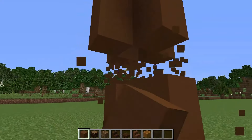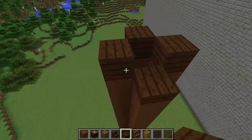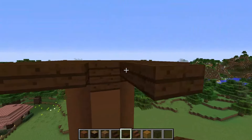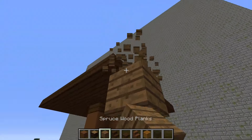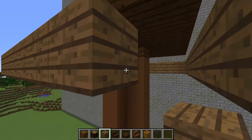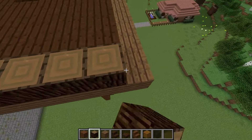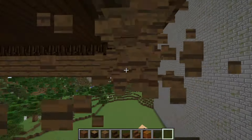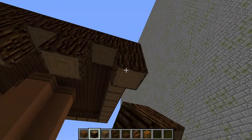I remove several blocks near the ground. I build a platform from wooden half blocks from above. Put blocks of wood from below. Put blocks of wood on them. Remove excess blocks from below. And also complete the missing ones.